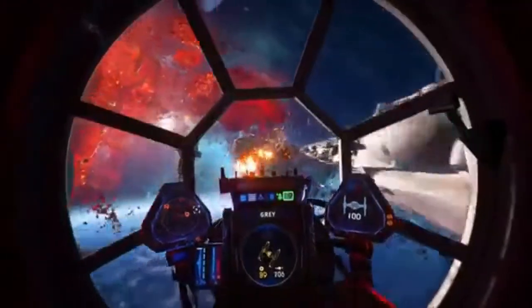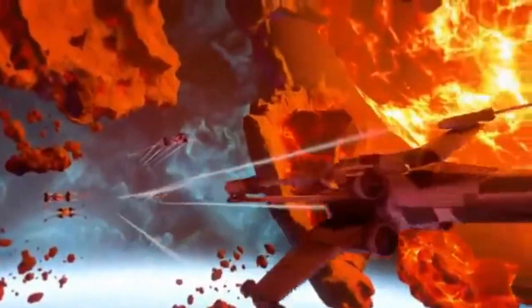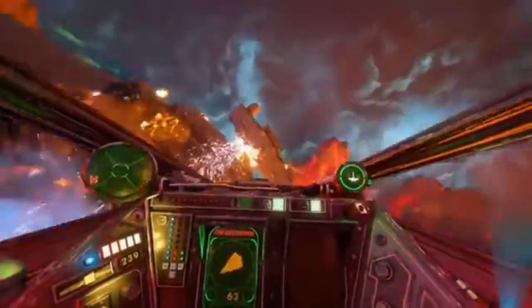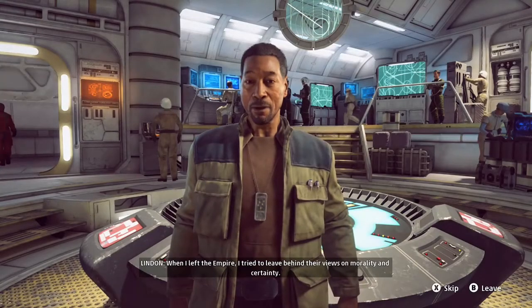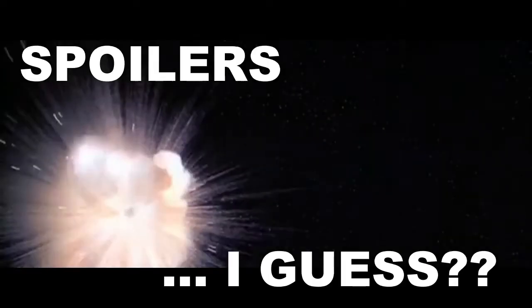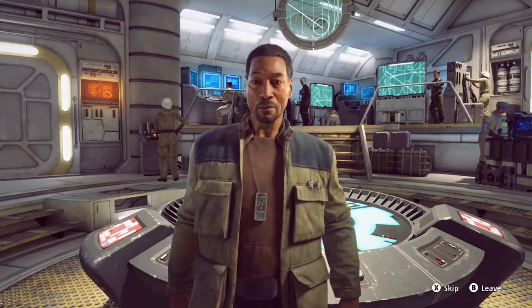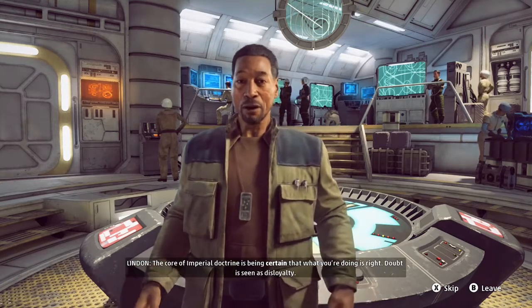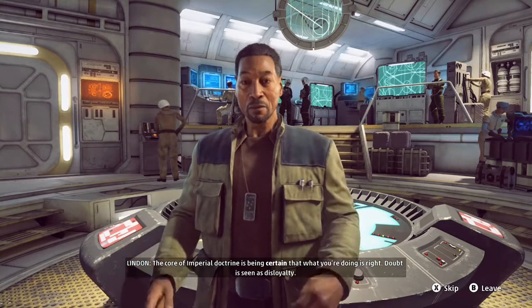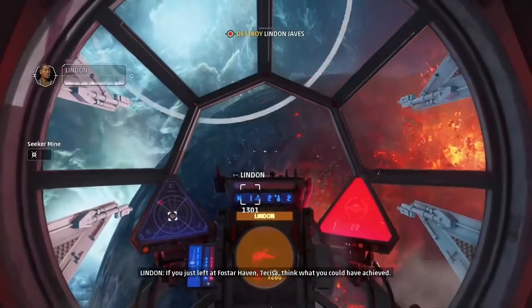I'm going to start with the story mode since it is Star Wars and I imagine a lot of players aren't there just because of the aerial combat, but because they are fans of the Star Wars universe as well. Your first two missions are a prologue set right after Alderaan is destroyed, where an Imperial pilot betrays his squad and switches to the rebel forces. There is a time jump before the rest of the missions, which take place after the Battle of Endor and the establishment of the New Republic.